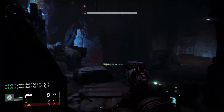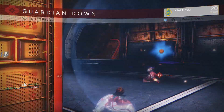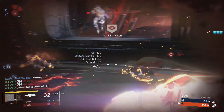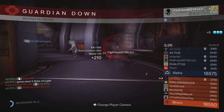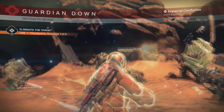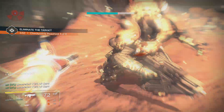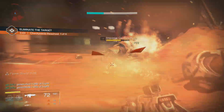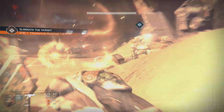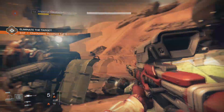Number two is the Warlock with the Sunsinger special — not the void one. The Sunsinger is the best because you can self-resurrect in multiplayer, which is always a pain for opponents. You self-resurrect right in front of them and get quad and triple kills. The grenade recharges and you can use it about six times in one super charge. The solar melee also recharges fast. In story mode it's really effective against solar enemies.